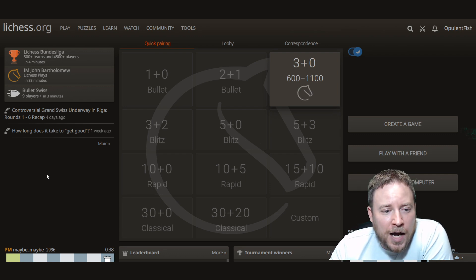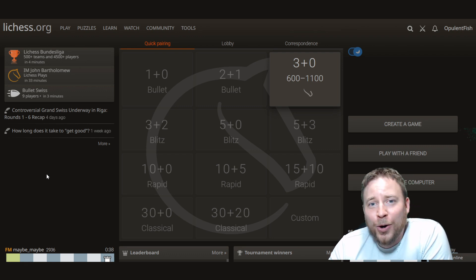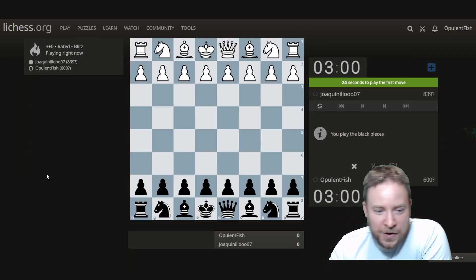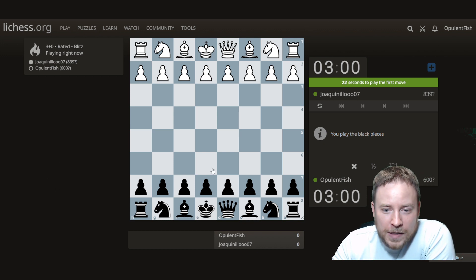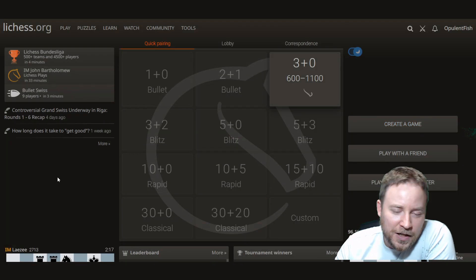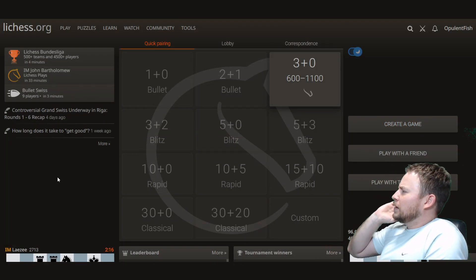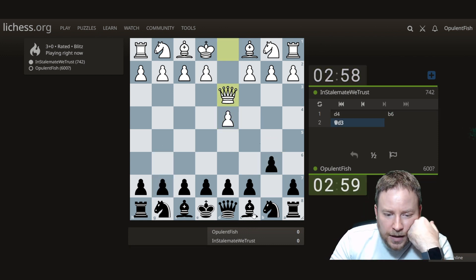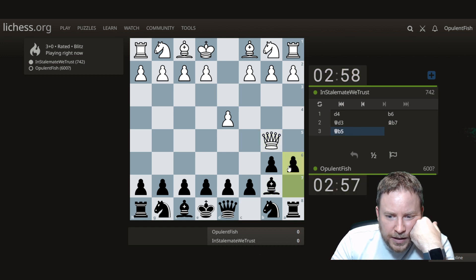I don't want to communicate at all, because for every one person who says 'I've got your Chessable book, big fan,' I probably get 49 just nasty aggressive comments. So let's see if we can get to a certain rating level. We'll go b6 and we've got a queen-queen situation over here.